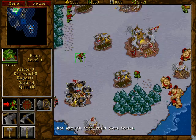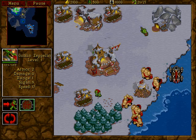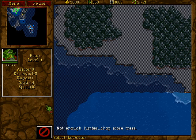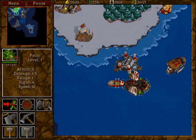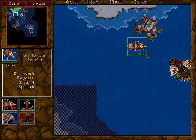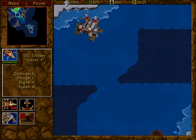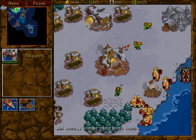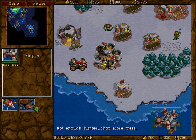Oh, we need more farms. Alright, so what we're going to need is a peon to bring over — where's the oil refinery? Not enough lumber, chop more trees. Actually, no, we can go right over here. And these two ships need to go immediately over here, because we need to defend it with everything we have. Then I guess I can make another destroyer, even though destroyers are not necessarily what I want, they're the best thing for me right now. Not enough lumber, chop more trees.